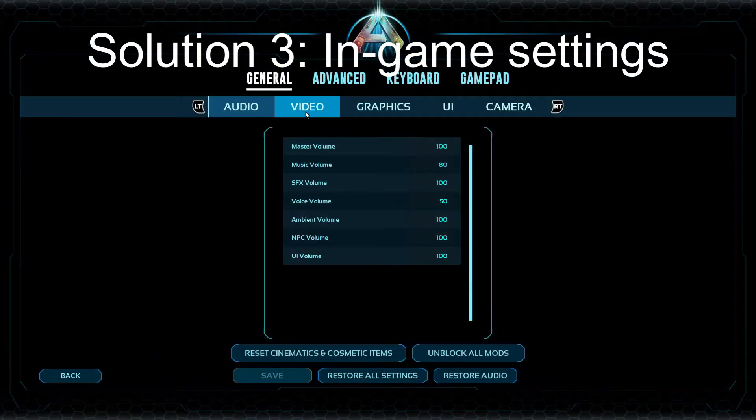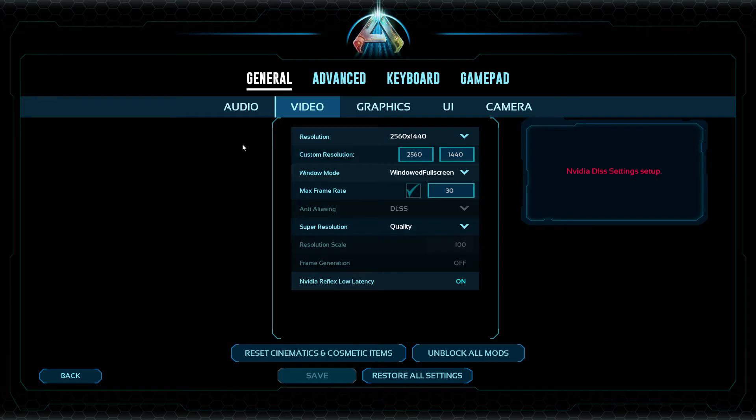For in-game settings, change these before you load into the game, because changing graphics settings once you're in a save or server can sometimes cause crashing. You'll want your frame rate capped — I set mine to 30 since my PC can't consistently output much higher — probably below your monitor's refresh rate. Set DLSS to Quality. For resolution, base it on your hardware; since my CPU is a bit weaker, I turned the resolution up to let the graphics card do most of the work.